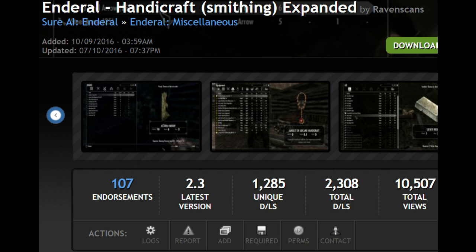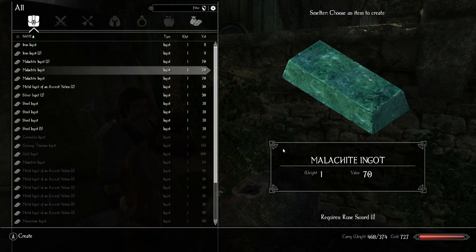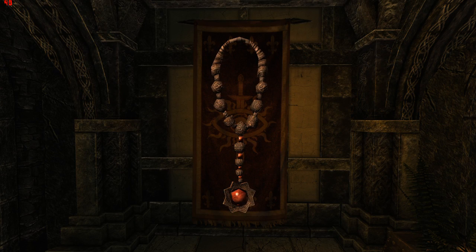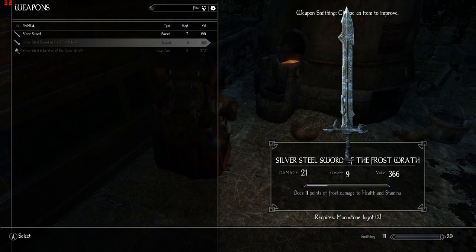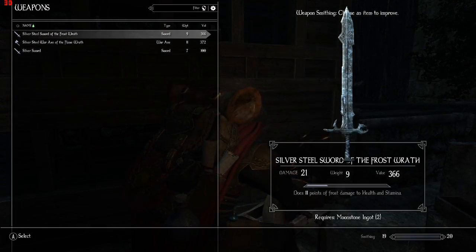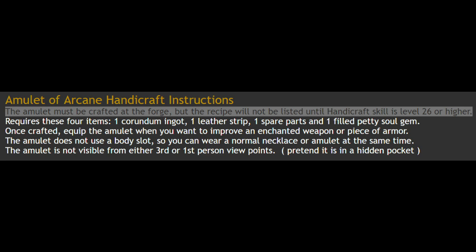For smithing, this author made the mod Enderol Handicraft Expanded. This improves the smithing and crafting system in Enderol — it allows you to craft arrows and forge and break down armor, weapons and other miscellaneous items for ingots. Furthermore this mod adds a new amulet: while having it equipped you can improve many pre-enchanted weapons and armors you couldn't improve before. When you use this mod you will need more ores to make ingots to balance things out. Keep in mind that you can melt many miscellaneous items with this mod — the Static Objects mod which prevents picking up clutter means that miscellaneous trash could actually now be useful for breaking down.